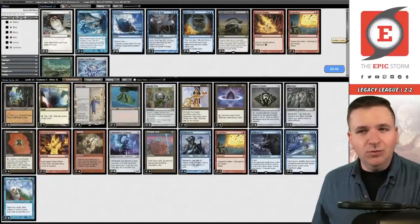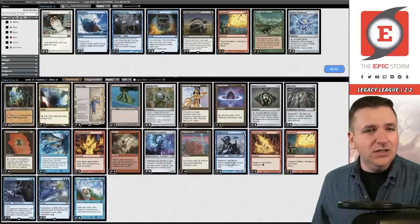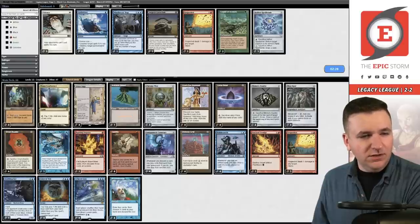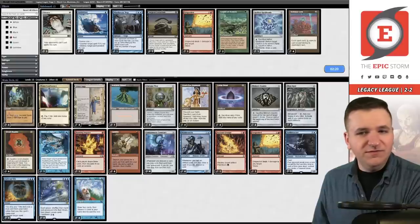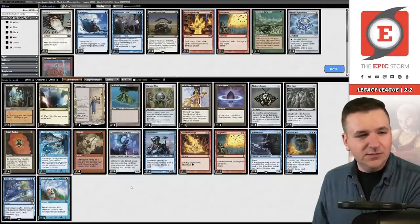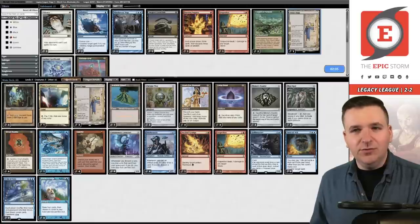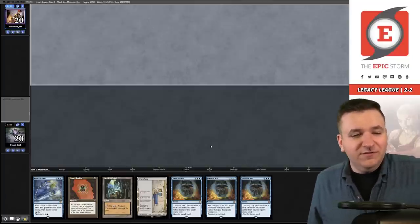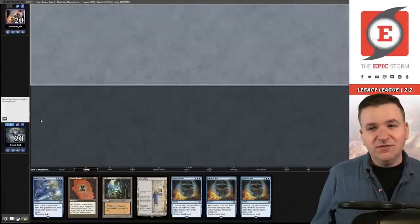Game two against Moon Stompy variant — we haven't seen any Chalice of the Voids or Trinispheres yet, but you have to imagine they're in there. Probably want Forces on the draw. 66 cards — need to keep the blue count high. Probably board out the Defense Grids, that's an easy swap. 62 cards, goodbye Burning Inquiry. I'm going to take out a Saga probably — not great against their moon deck anyway. This hand's interesting: we can Force at least the first big thing, and Saga can theoretically get us Diamond in three turns. They have a turn-one Shatter Skull — that's going to get Forced. You can't have that.